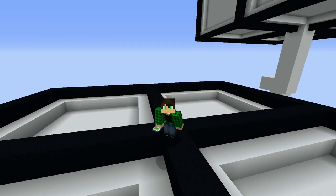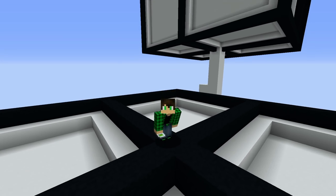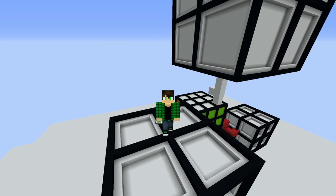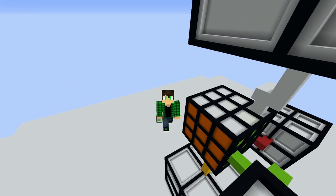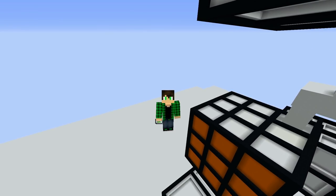Hello everybody and welcome back to another episode of Antimatter Chemistry. In today's episode we're gonna start off by copying this cube with the copy-paste gadget and pasting it somewhere here in the back so we can set up our machines to process all of the ores that we're gonna get from our quarry.